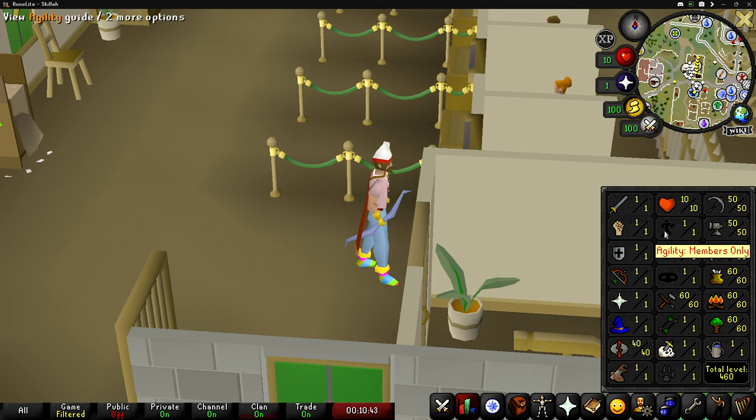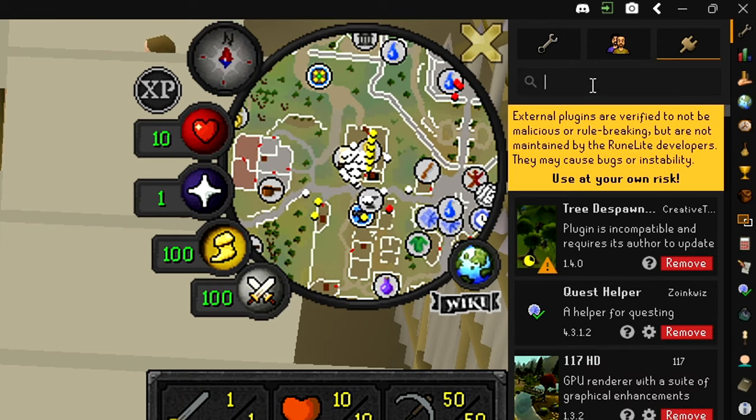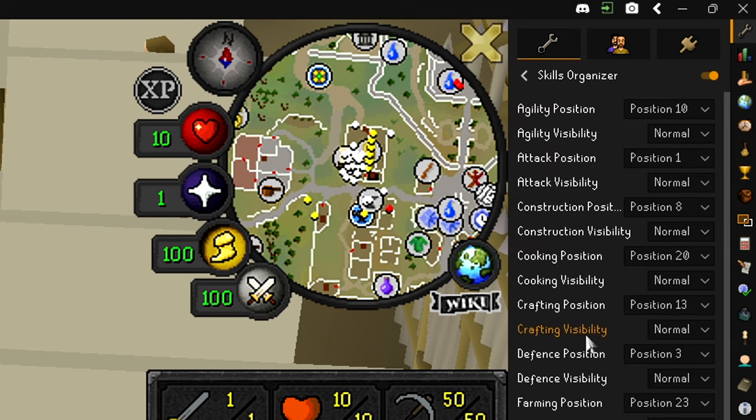The way the skill tabs used to work is if you were a free-to-play account and never a member, it used to grey out your member skills, and a lot of people — including myself — really liked how that looked. They semi-recently changed it so that everything looks the same, and I don't really like it. But I randomly started browsing RuneLite and if you go into the plugin hub and type in Skills Organizer and install it, you can click the gear to configure it and it allows you to do all sorts of things.